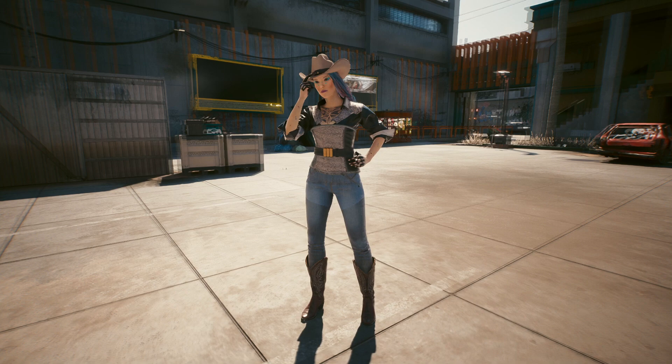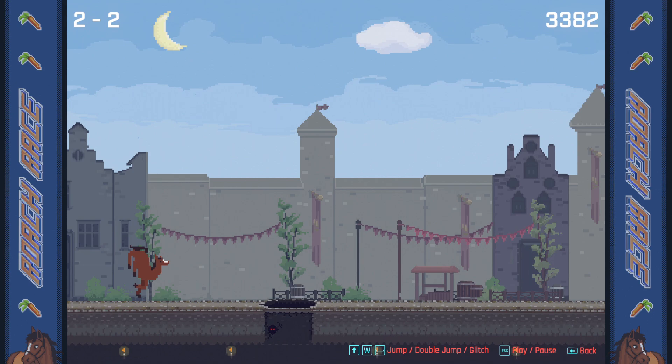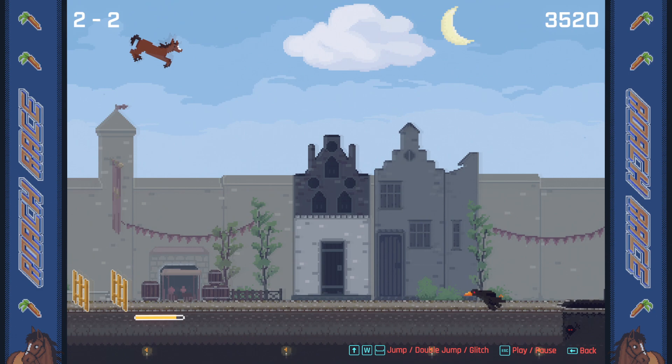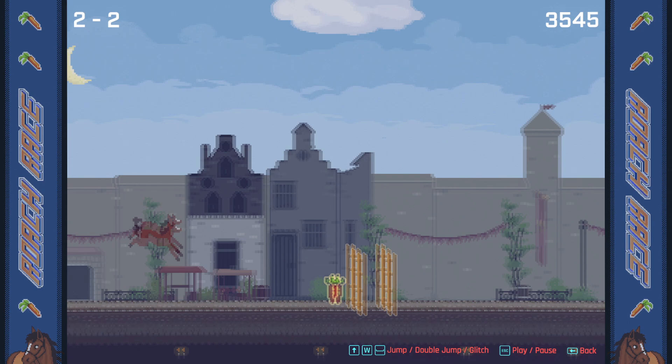Overall, it's good to see CDPR finally add some repeatable challenging content to the game. Jokes aside, Roach Race is good fun and I enjoyed figuring out the mechanics. I personally really enjoyed the remixed music and seeing the Witcher world in pixel art. If you like the rewards, it's definitely worth giving this a go. It took me quite a bit to test out the glitch mechanic, but once I figured it out it became pretty easy to beat. Hopefully this video helps. Plenty more Cyberpunk 2077 videos to come — there's tons to talk about in this patch. See you next time, chooms.